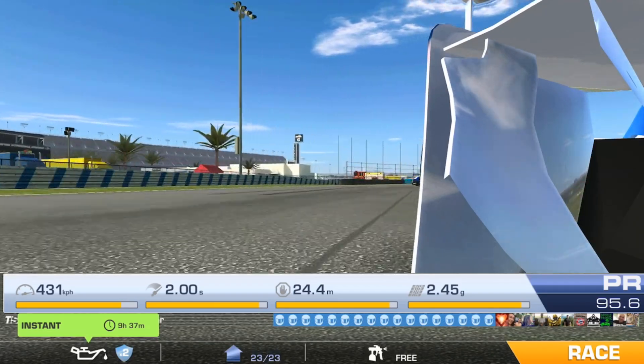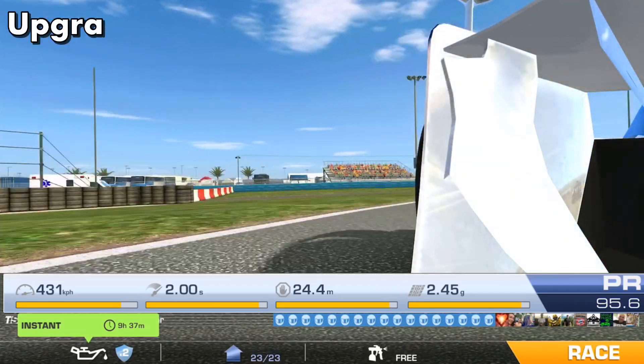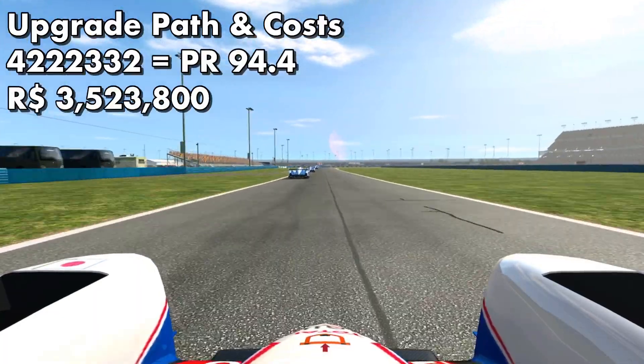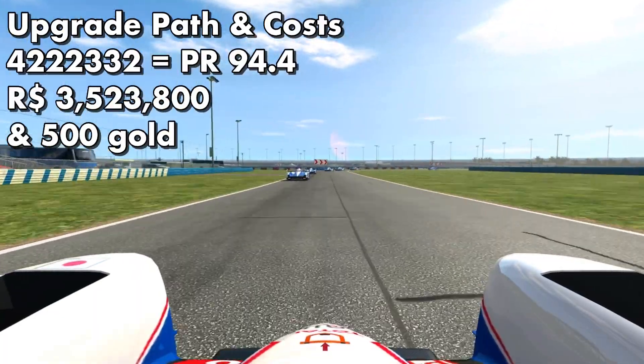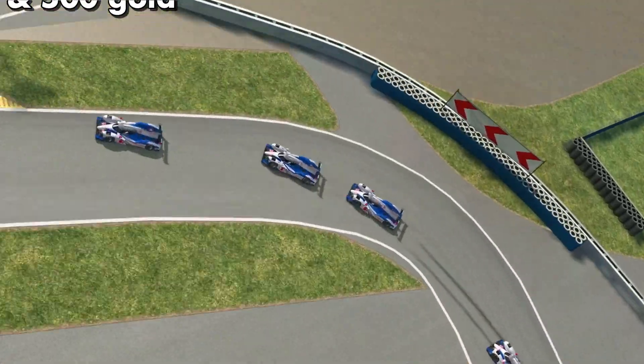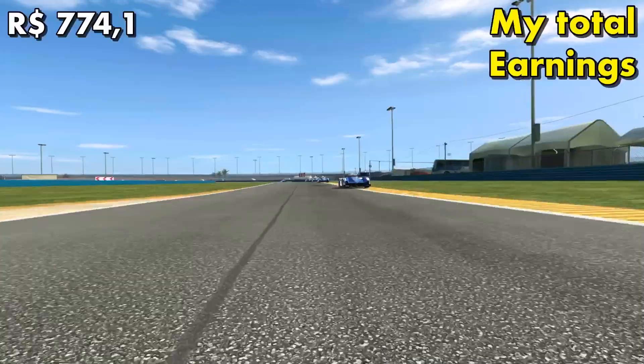So I'm already fully upgraded — I did that a while ago when this car was on sale. You don't need to do that. The cheapest way is with that upgrade path, which will get you 94.4 PR. You'll spend just over three and a half million R dollars and 500 gold. Now here's the earnings you get